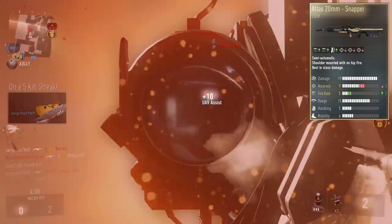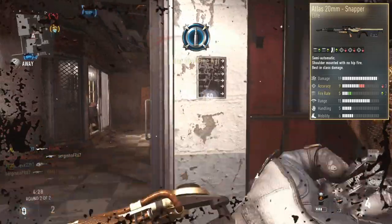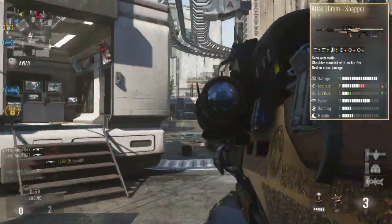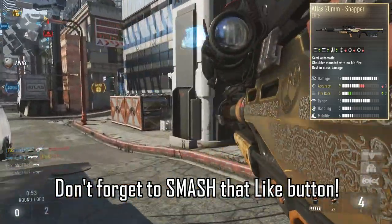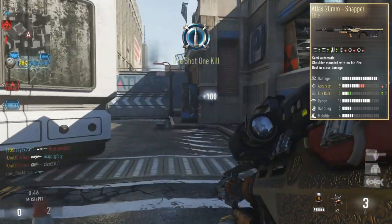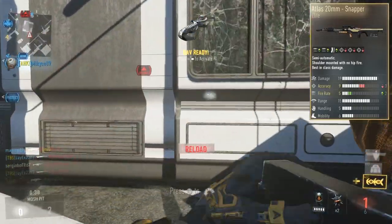Next up, you guys have gone for the Snapper, another elite version of the Atlas. This one has minus three accuracy but plus two fire rate, allowing you to fire that bit quicker. With one-shot weapons, accuracy isn't just recoil — it's also idle sway, which snipers have. The increased fire rate is useful, though I didn't find it particularly useful myself. This one actually looks really cool, maybe that's why you guys voted it at number three — it's got a nice gold finish and looks pretty beast.